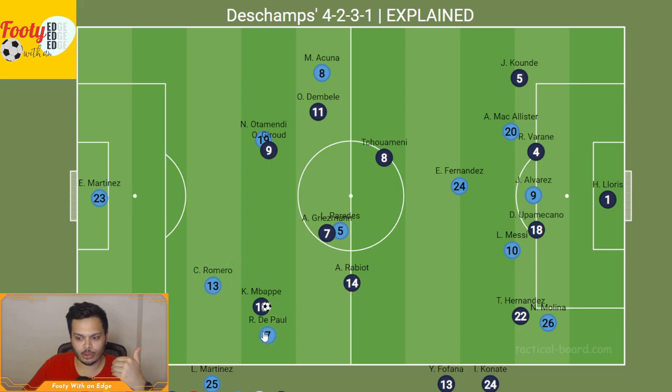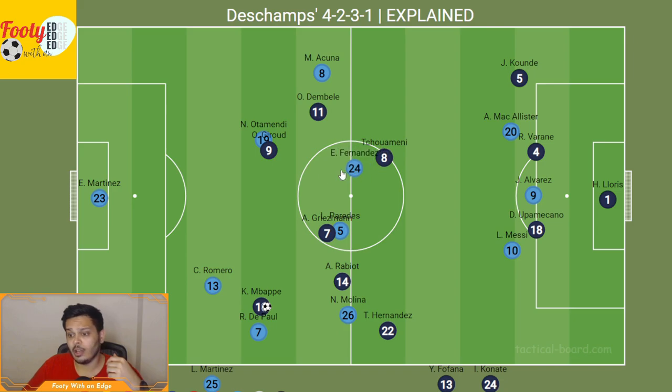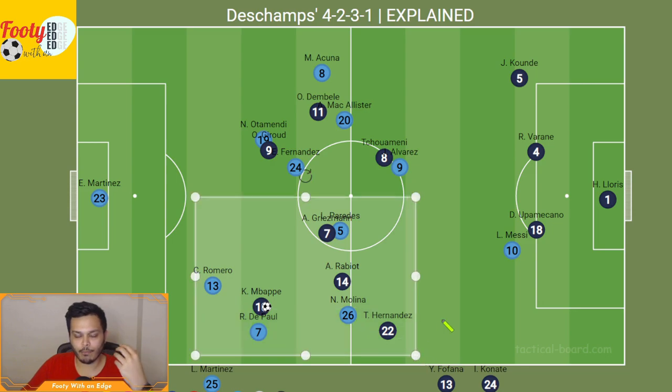We'll see Romero and De Paul try to double up on Mbappé, which means there's more space for Rabiot and Hernandez to do stuff even if Molina tries to get back in defense. Fernandez will most likely be on Tchouaméni or try to help out Otamendi with Giroud, with Alvarez on Tchouaméni and McAllister trying to help out Acuña with Dembélé. If we pause and look at this position, we have four French players against four Argentinian players. Even if Enzo Fernandez helps with one of these three players, you're still going to need two Argentinian players on Mbappé, which means at best it's a one-for-one for Griezmann, Rabiot, and Hernandez.